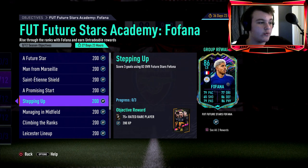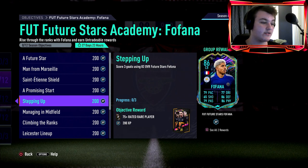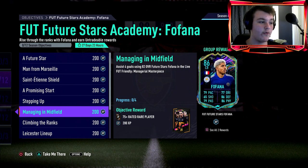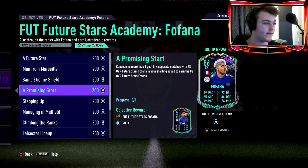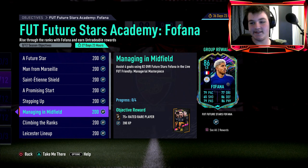Once you have the 82-rated Future Stars Fofana, you've got to score 3 goals using the 82-rated card, which is interesting by EA because — actually, he's a CDM. Fair play EA — an 82-rated CDM card is solid. You just have to score three goals with him, which Squad Battles beginner difficulty can get done within one match. Then assist 4 goals using the 82-rated Fofana in the live Friendly Managerial Masterpiece — this is where you have to go into the online modes.